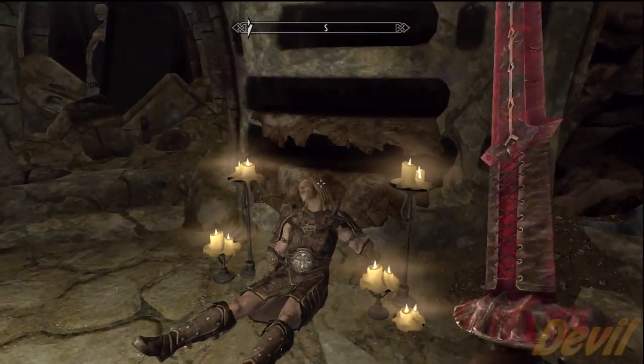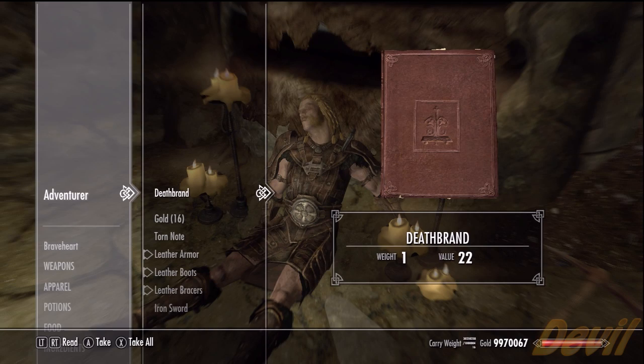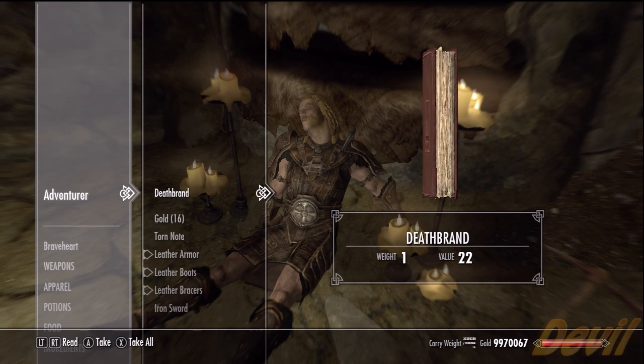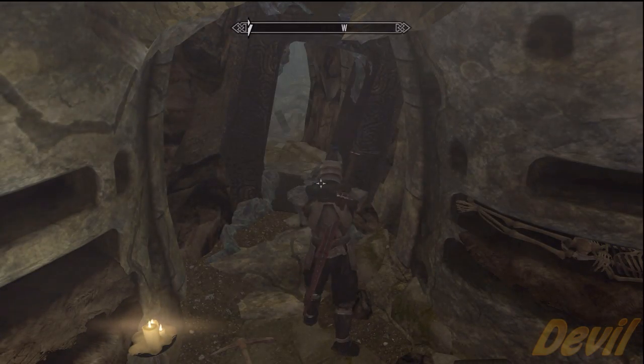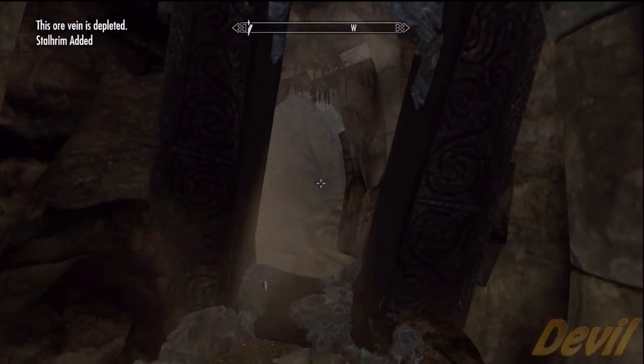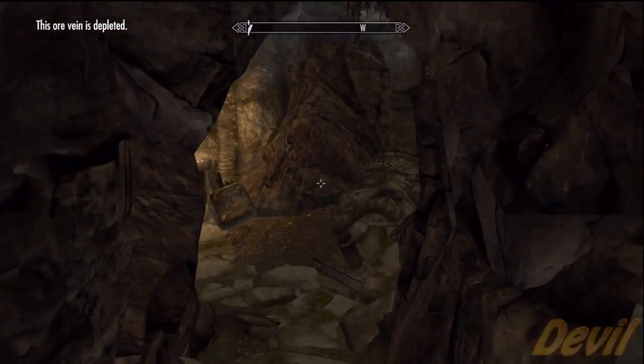Now, you'll notice this dead adventurer. If you actually read his book, he goes on about how he got trapped in here. It's because the ore — you have to actually mine through it using the ancient Nordic pickaxe. He only has a normal pickaxe, hence why he didn't manage it. So once you have mined that, you go through.